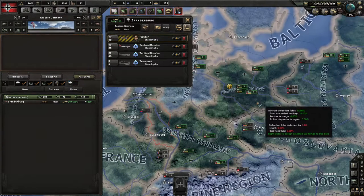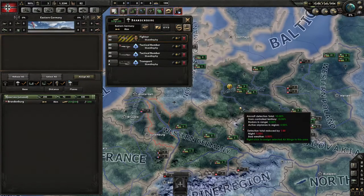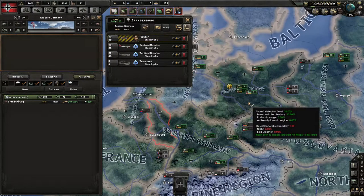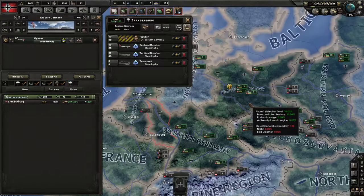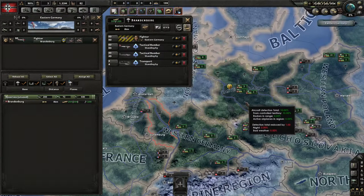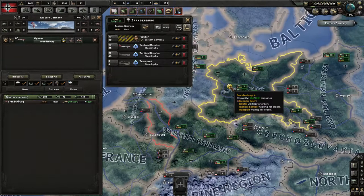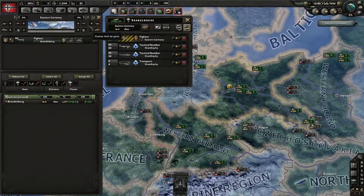Now that we have them in an airport, we can assign them to do stuff. Right now they're just standing by. Let's say this fighter squadron — we want to protect the airspace over eastern Germany. So we right-click anywhere within the zone, and now they are deployed to that zone. Because I already have this zone selected, it automatically selected when I chose the airport. You can see they are deployed over here.